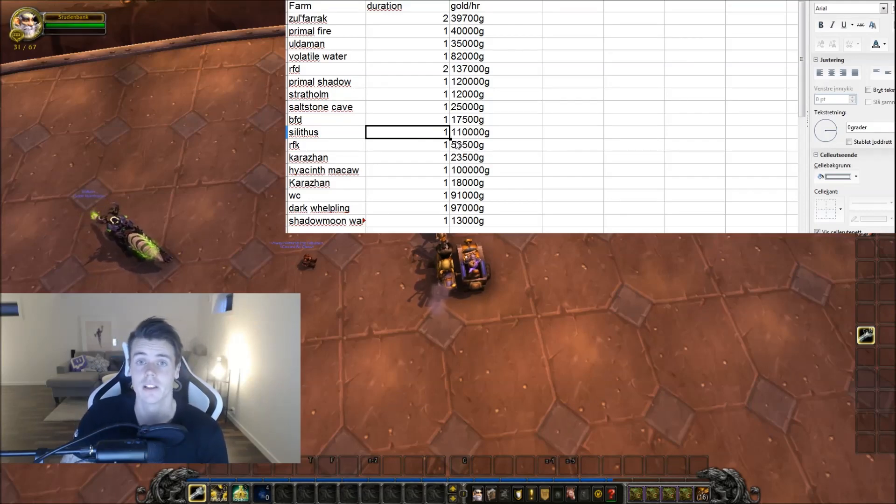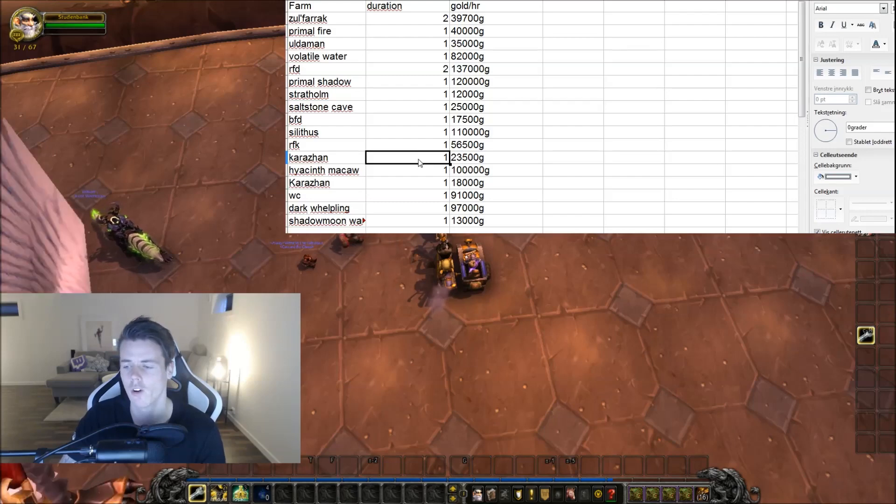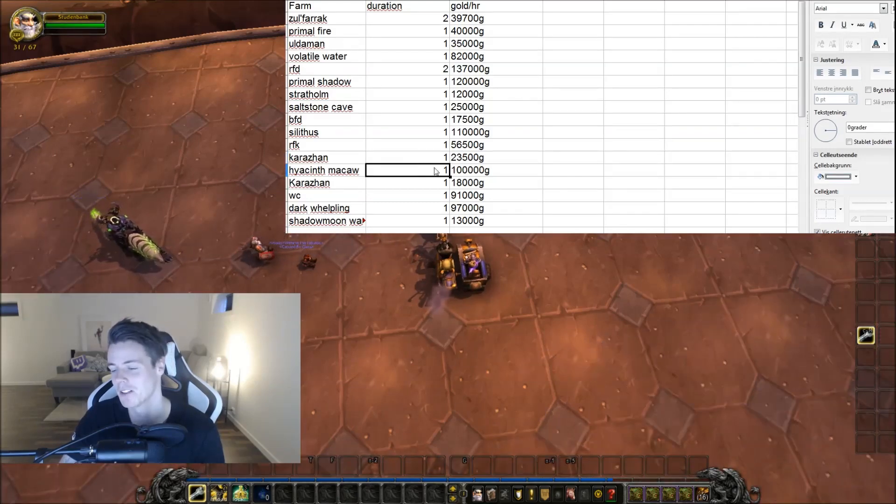Silithus is fucking insane. RFK, 56k. Karazhan, really bad — I barely got any lockboxes, man, nerfed. This one, 100,000 gold, not bad.